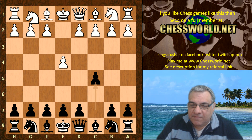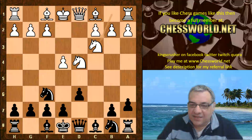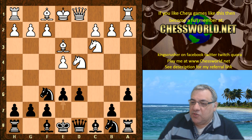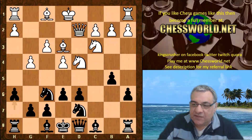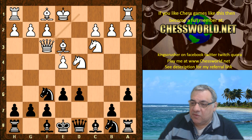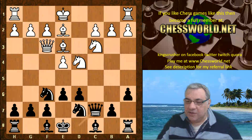The opening book gave the Sicilian Najdorf — what a classic opening to explore. Bishop e3, e6, Queen f3. f3 is played quite a lot here and this continuation is pretty popular. Queen f3 has been used before. We have Knight bd7, Bishop e2, Queen c7 — this is the end of the book given to both engines.